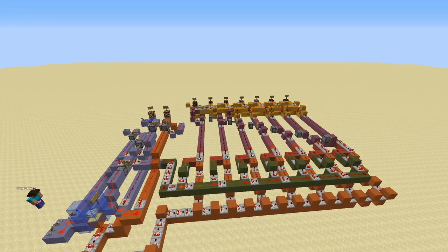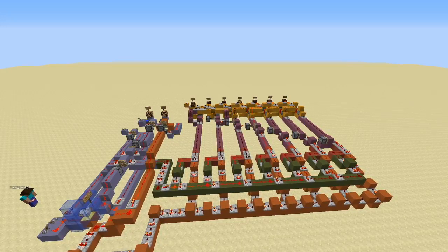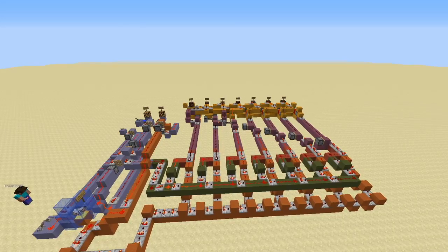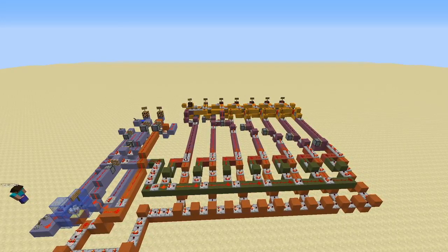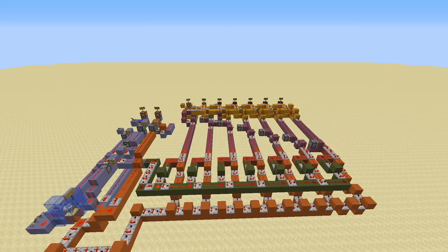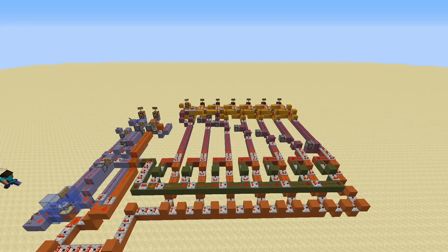Memory cells on yellow clay are there for saving the highest number of chickens in the cell at once. We can simply reset the lamps by pressing the reset button. That is all I had time for today. If you enjoyed my video, please leave a like and consider subscribing because it helps a lot. There will also be a world download available in the description. Thanks so much for watching!